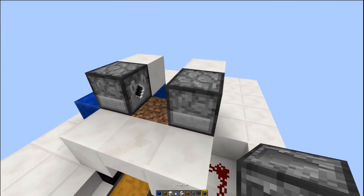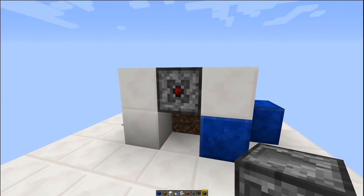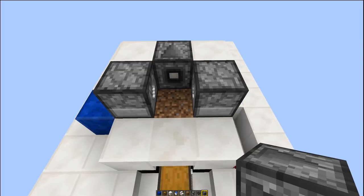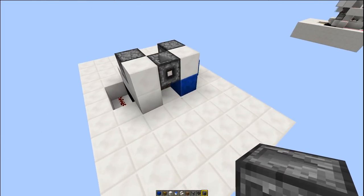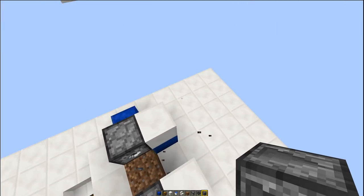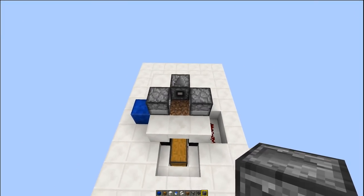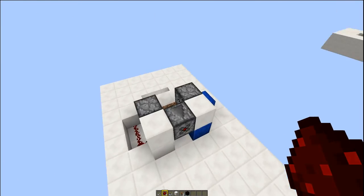Go around the back of your farm and put an observer block just there. You need the redstone part facing backwards and the detector part — the smiley face — at the front. If you put it with the smiley face at the back, it's not going to work. When putting it in, go around the back, look at the side of that block, and place it like that.